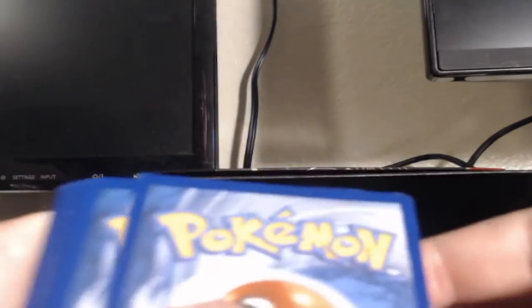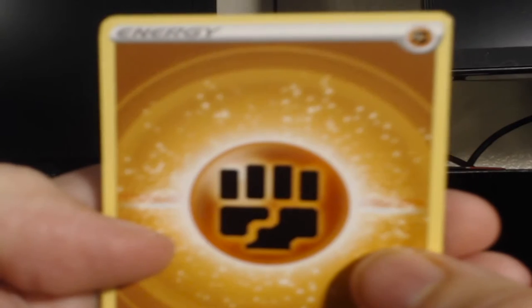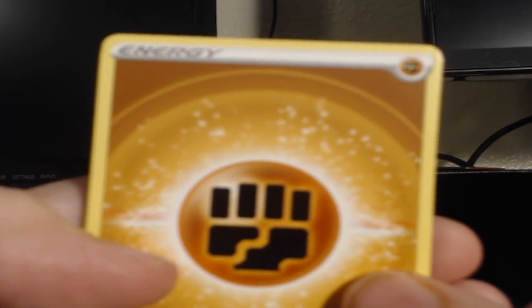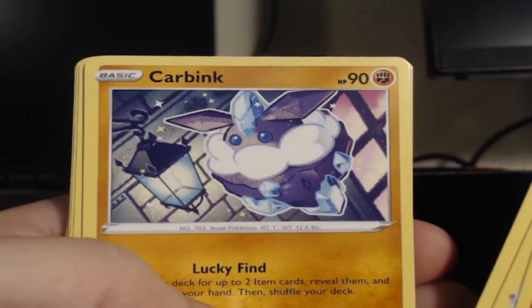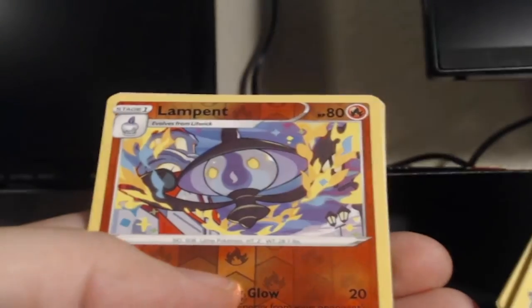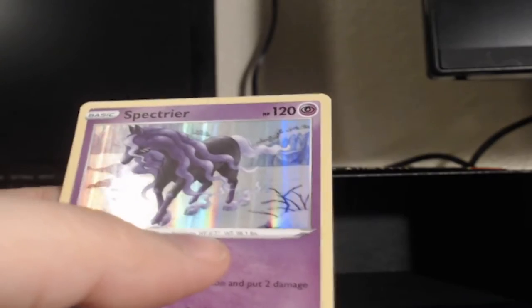Next pack — come on, the Giratina pack guys, can we get something? Two more packs left, no full art, one V. But we do have a Binacle showing itself, so it could be something absolutely bonkers. Electric type... fighting type this time guys. Porygon Two, Lake Acuity, Carbink, Binacle, Gastly, Bronzor — and holographic Spectrier! We'll take it guys, we'll take a holo! First holo pull, feels kind of crazy.